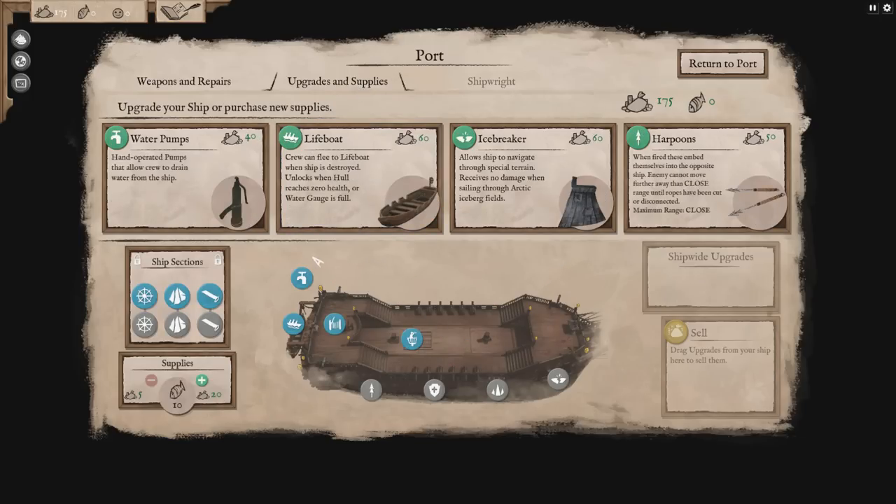We've also got upgrades for our ship. We've got water pumps — we already have those. We have a lifeboat, which I think is for the game later on. As described in the press kits, if your ship gets sunk the captain and crew jump onto a lifeboat, and that's like a game unto itself — trying to survive on the ocean until you can get another boat. Kind of interesting. The icebreaker is for getting through ice, but we don't have a world map at the moment. And then we've got harpoons — I've never seen that upgrade before.